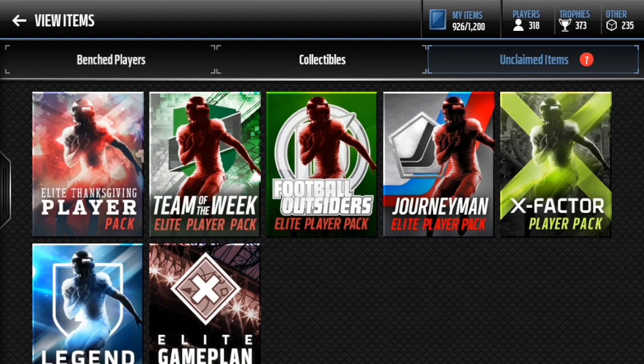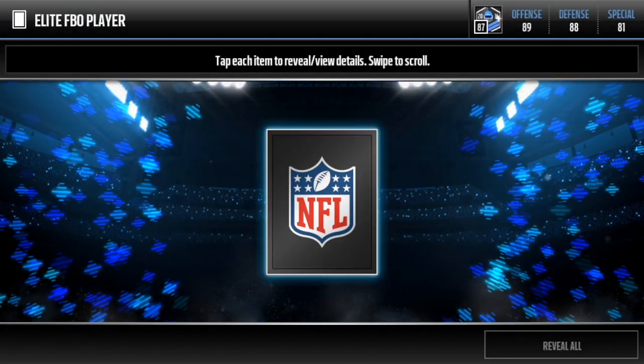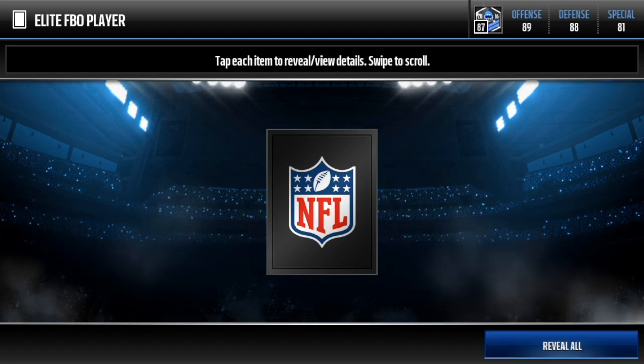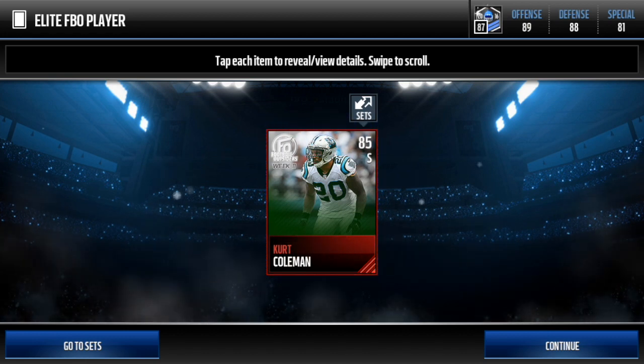Football outsiders elite player pack - we're gonna open this first, only because I have a feeling I know who we're gonna get. Hopefully it's not Kurt Coleman, who goes for like 20k. Here we go - we're gonna open it in three, two, one. Bang. Yeah, I kind of figured that - he doesn't go for anything whatsoever.